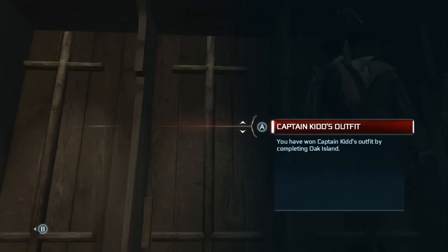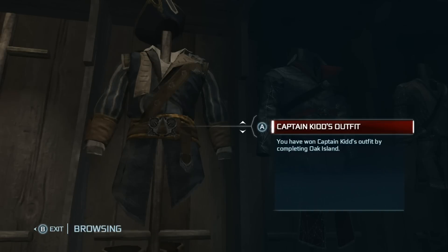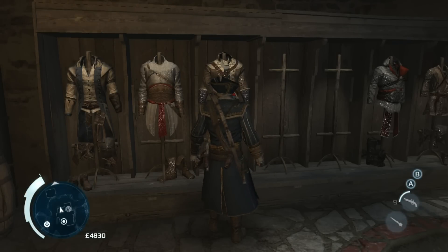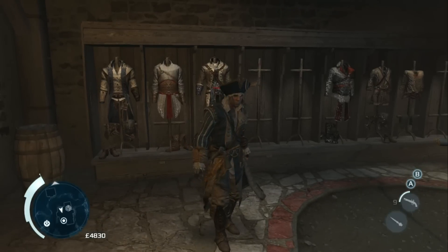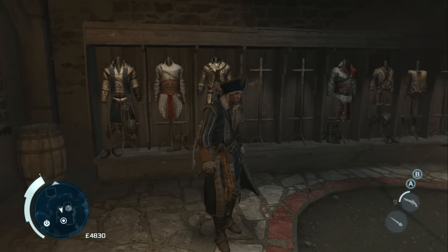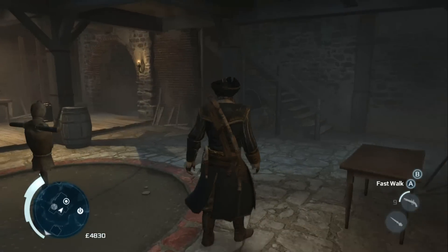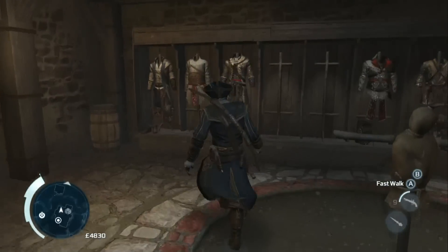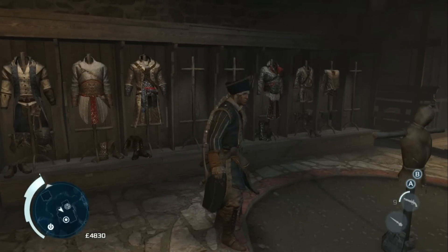We have Captain Kidd's outfit, which you unlock by completing Oak Island. After you collect all of Peg Leg's trinkets, you'll go to Oak Island, discover the treasure — the Shard of Eden, which deflects bullets — and then unlock Captain Kidd's outfit. As you can see, it's a bit of a pirate outfit with a hat and pirate tassels that swish in the wind. Pretty cool.